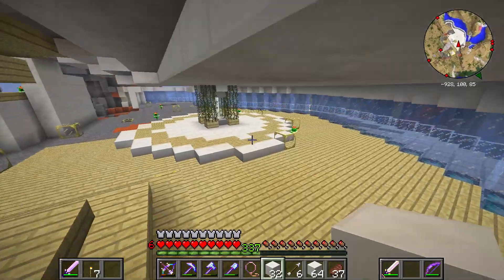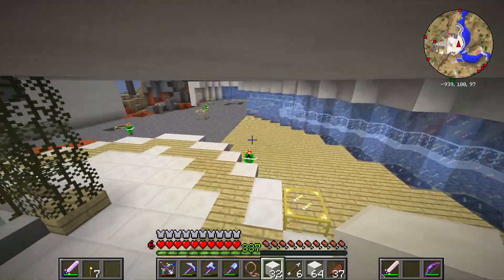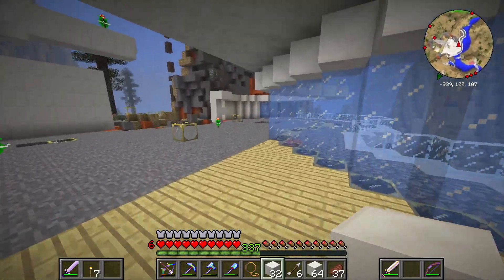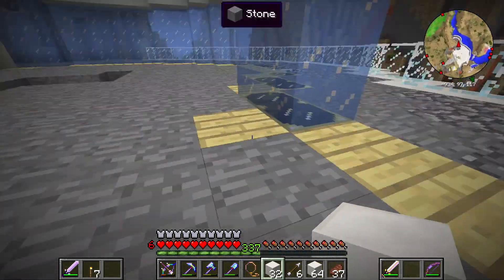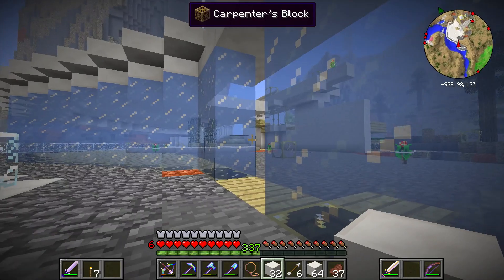If you guys remember, the ice was always in danger of melting — it is no longer in danger of melting. As you can see, I put the glowstone glass here for light.